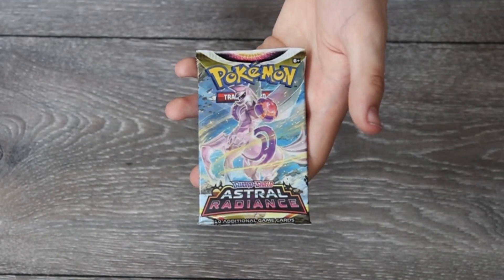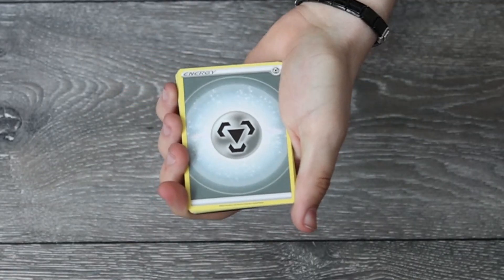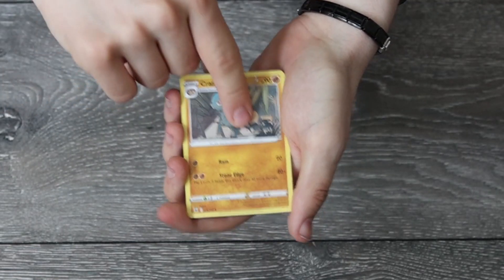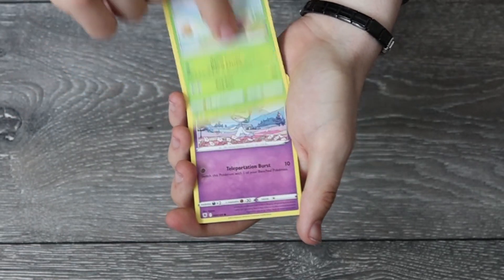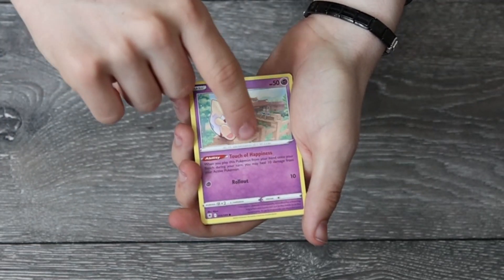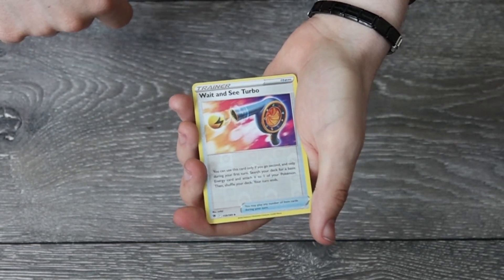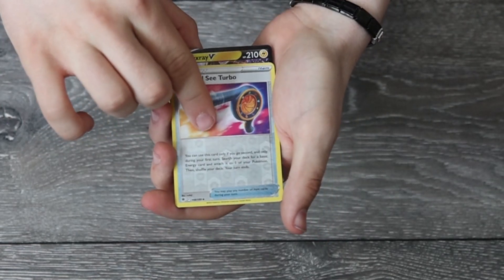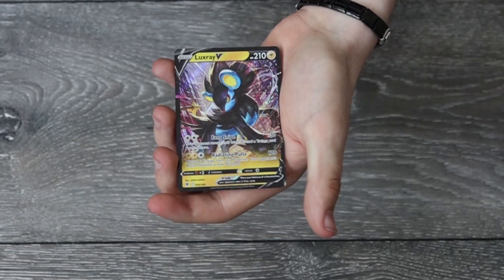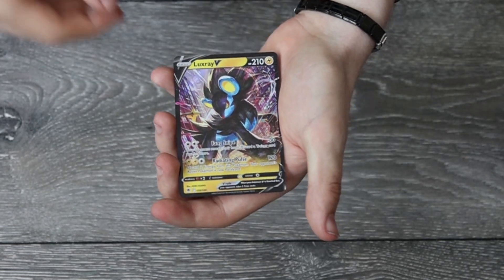Now we're on to the second half — the fifth pack. We start off with a Steel card, a Yanma card, a Sylveon, a Cryogonal, Combee, Rods, Nickit, Togepi, Chatot, and a Reverse Holo Wait and See Turbo. And we've got a Luxray V card! I'm going to put this value on screen now. I did not realize there was going to be another card in there. That's a very cool-looking card.